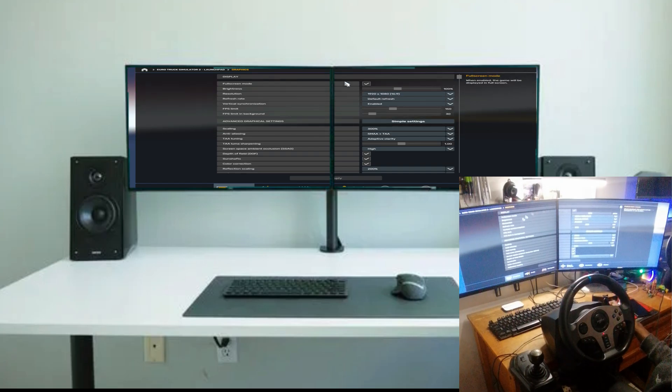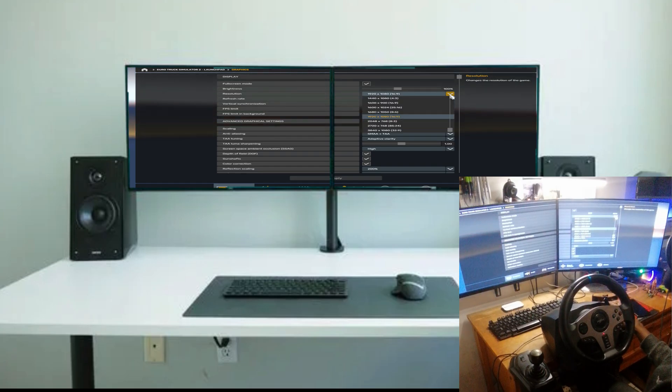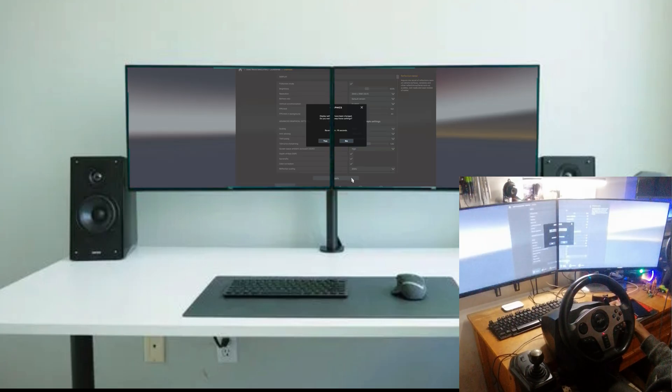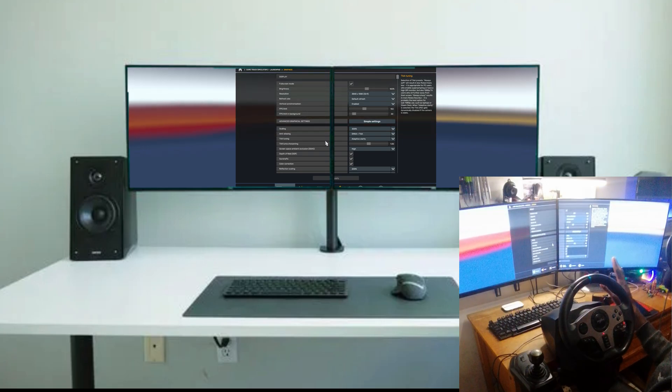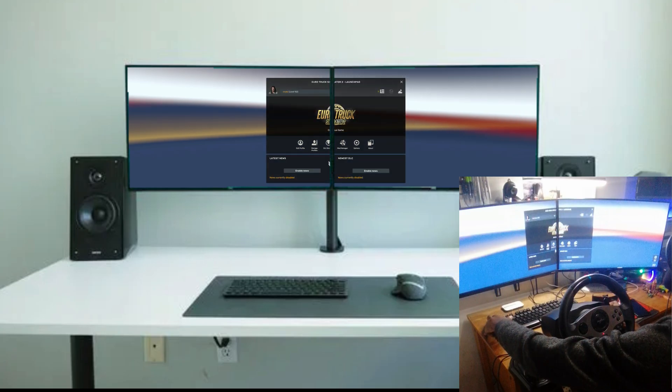The reason why the display is poor is because it's taking the resolution of a single screen and applying it on both. You need to select the maximum display resolution — in my case that is 3840 by 1080, or 32:9. As you can see, my graphics have already improved.